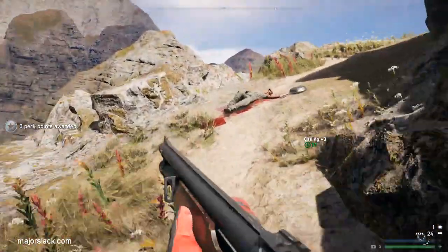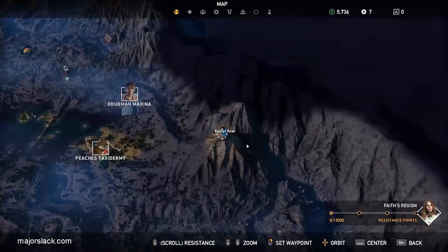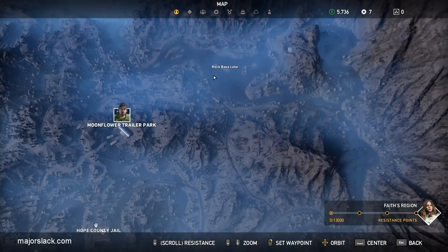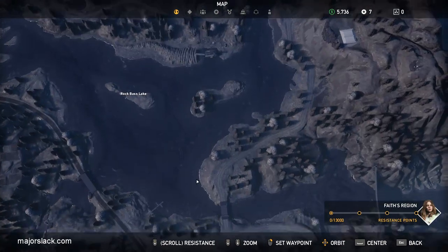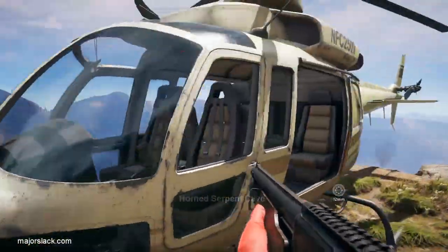Let's go back to the helicopter and go to the next location: Horned Serpent Cave — straight down. Look for Rock Bass Lake, then look south of there, find this bridge, then look south of that. You see this road going down here — put a waypoint right there, and that's where we're going. You can just fly there.